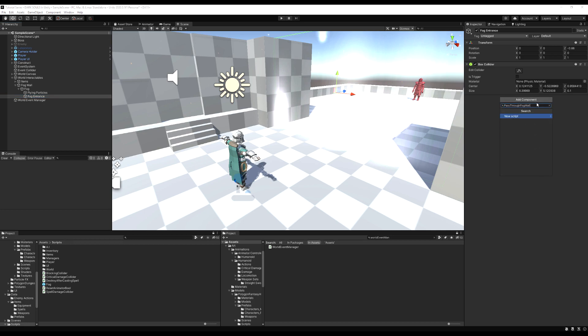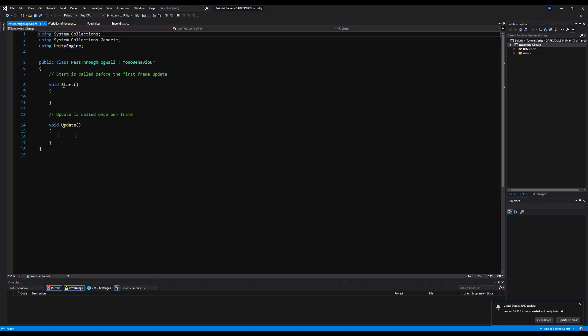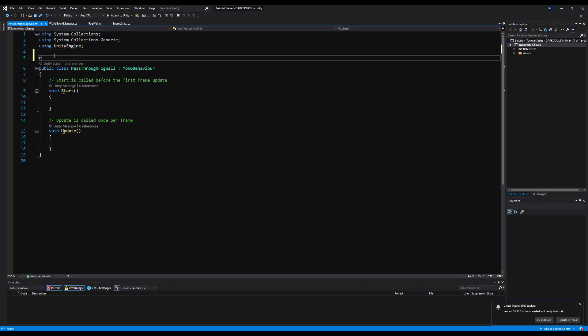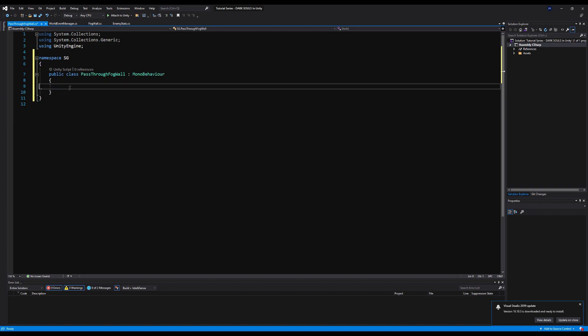So you come up, get stuck on the actual collider, but then have the option to interact inside this other collider. This is our interactable, and we're going to add a script called 'PassThroughFogWall'. If you remember from a long time ago when we were doing items, we made an interactable object to pick up items and it derives from the Interactable class. We're going to use that class again, because for any action button - opening doors, pulling levers, etc. - we'll use that class.